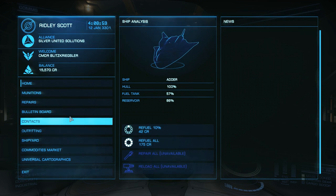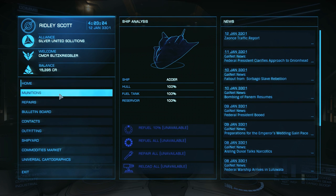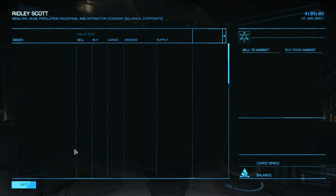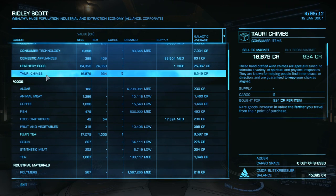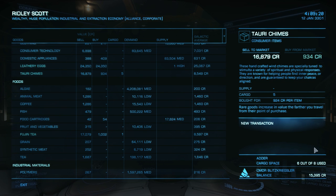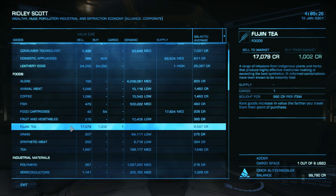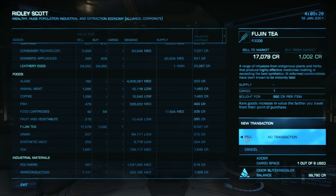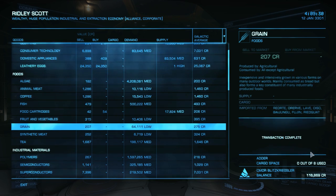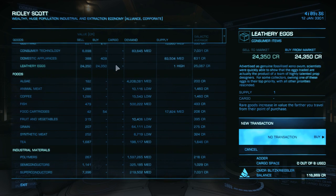We are now in Ridley Scott. We can hit refuel all. It just takes a long time with the fuel scoop that I bought. But we have the Atari chimes - these are the ones I bought. They're worth $16,000. I can sell those bad boys. We did good on that. Made quite a bit. We bought those for like $1,000 and we can sell them for $16,000. Wasn't a great haul, but the return trip is the one that you make money on.